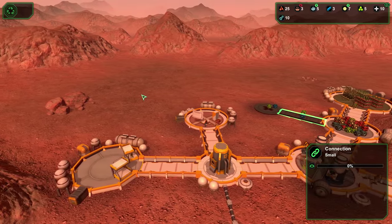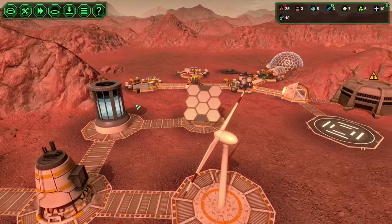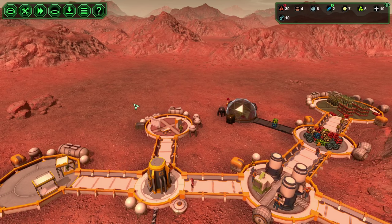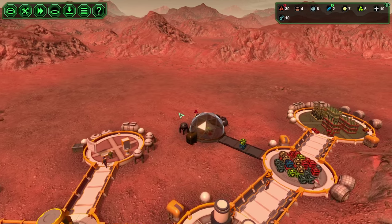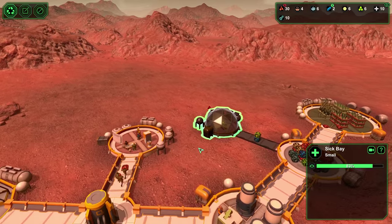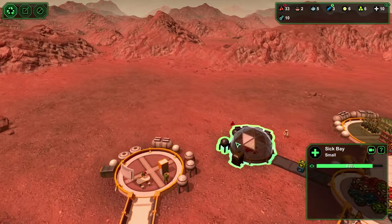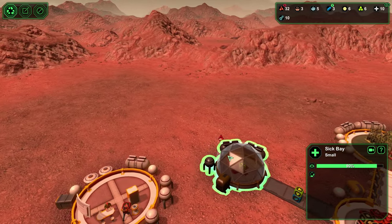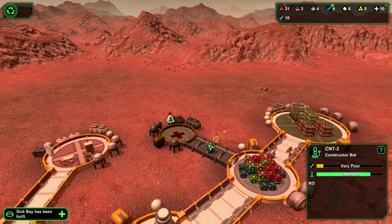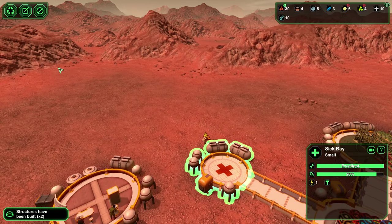I feel like I want to build an airlock out on this side so that people can walk out from two different angles. Oh no — our constructor bot broke down right as he's working on the sick bay. What bad timing. Get that engineer out there to fix him up. Now you're thirsty — that's horrible timing. Okay, he's working on him now. Perfect.